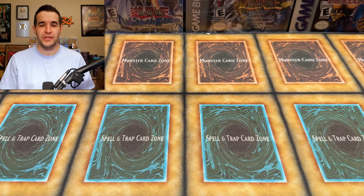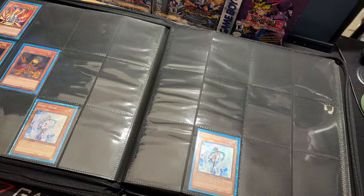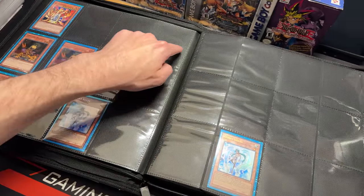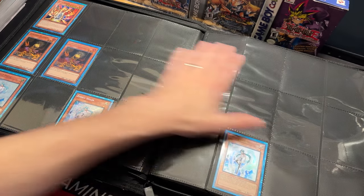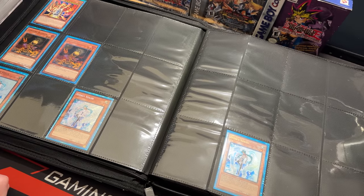Let's cut to the binder showing our final product going into Saturday, where we have to complete all seven rarities of every card. Quick run through the binder — we have seven across: Super, Ultra, Secret, Platinum Secret, Collector Rare, Ultimate Rare, and 25th Anniversary. I had to use two different binders because there are so many cards, and each card takes up two whole pages. It took forever to put these all in here, so the Saturday stream is going to be long for sure, but I'm excited.